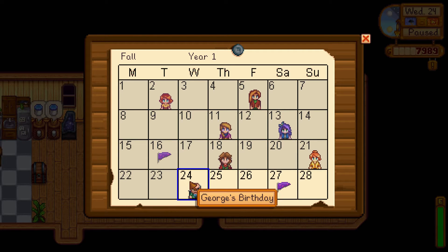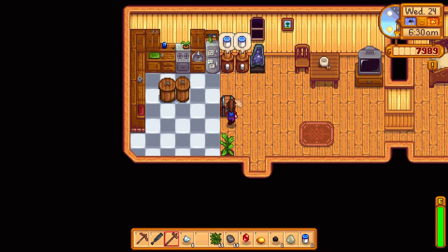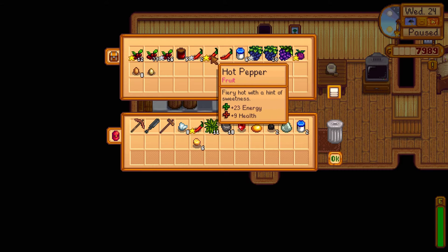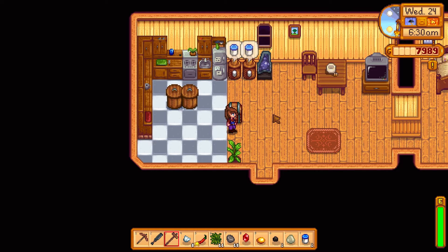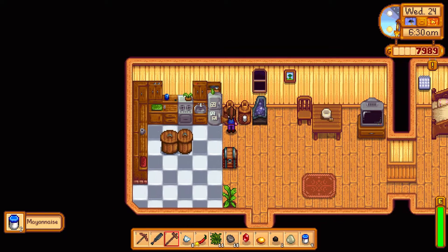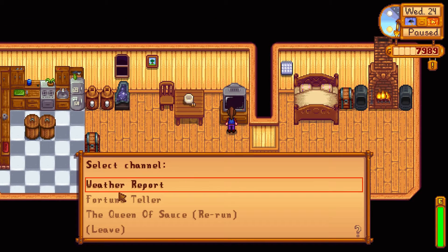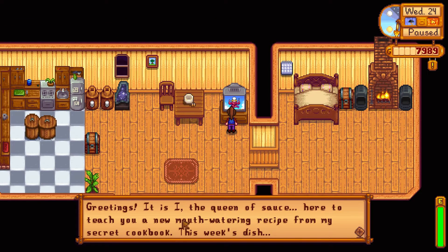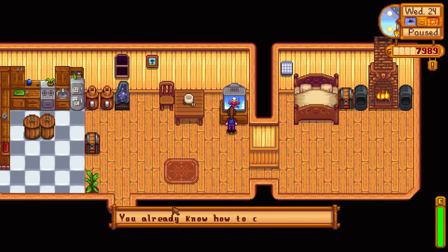It's George's birthday today, and Spirits Eve will be in the next episode. So what we will do is take George a gold star hot pepper — he'll like that, I think, maybe possibly. I have no idea what he likes. And it's raining outside, which is a good thing — no watering today. Peanut Sauce, what do you have to teach us? An omelet — I think we might already know that.